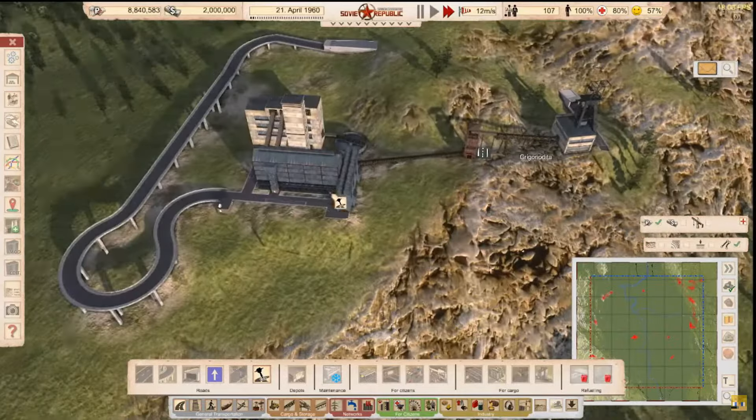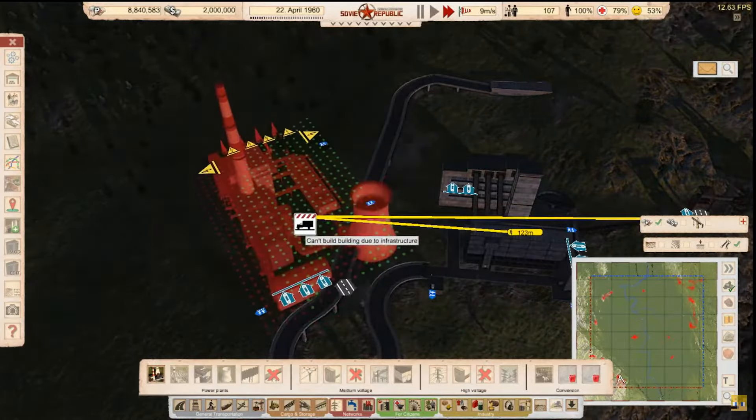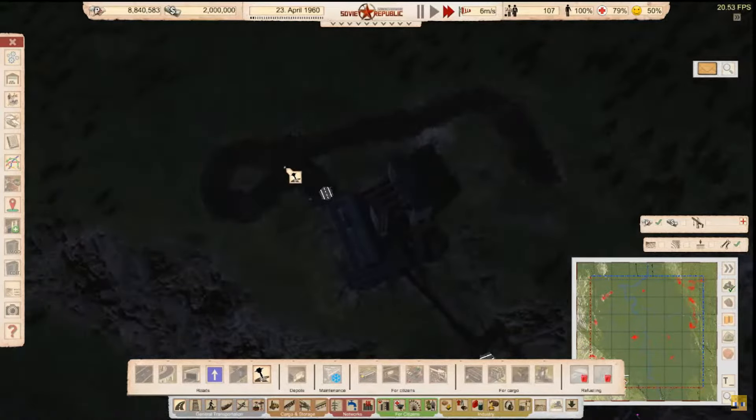Now we need power, so let me find a coal power plant. The reason why this stuff isn't working is because we need a coal power plant. I need to delete all these roads because they're useless — we need to place the buildings first.